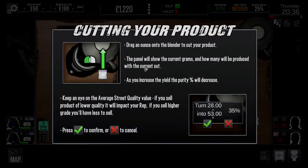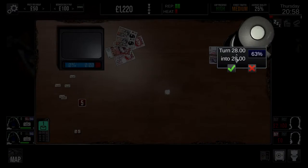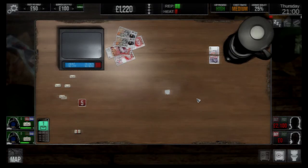Drag an ounce onto the blender and you can cut it. Cut your product - the panel will show you the current grams, how many will be produced with the current cut. As you increase the yield, the purity will decrease. Keep an eye on the average street quality value. If you sell product lower than the quality, it will impact your rep. If you sell higher grade, you'll have less to sell, but higher grade quality is always better. Here's our rep, we've got heat. Average quality - 28 grams, 60% pure. The street quality is 25, so let's do 42%. That's 15% stronger for now.